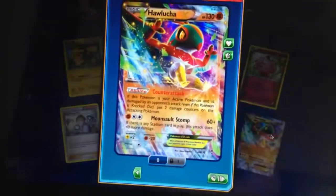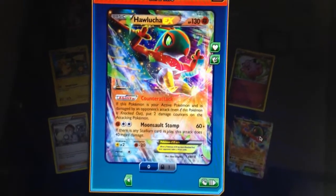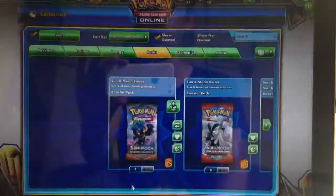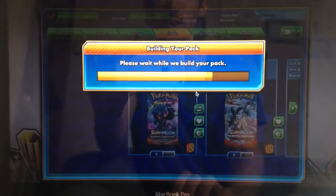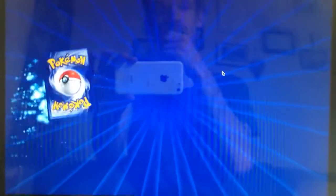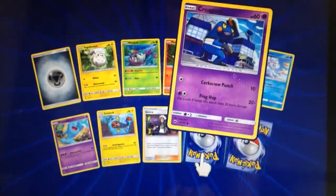And there's another EX in Hawlucha EX! Hard to beat pulls I would say from Furious Fists. Out of those 5 packs - 2 EXs, a holo and a Rare Reverse Holo. So 5 packs of Burning Shadows here - can we get anything better? Of course it's not necessarily going by points, it's just sort of which one gives us the better pulls.